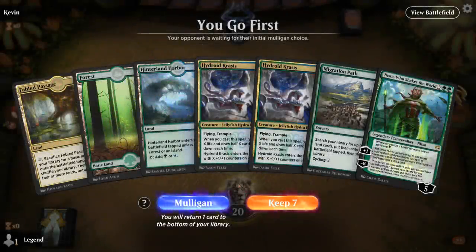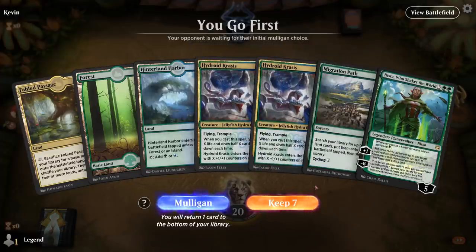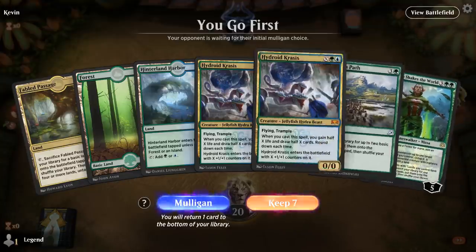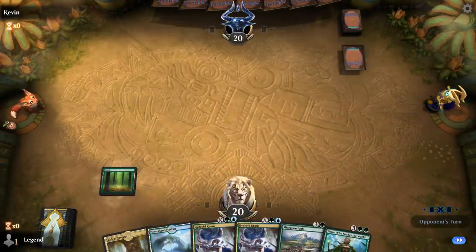We're on the play. No early ramp, but I do have Migration Path into Nissa. This hand's close — would definitely be a snap keep if one of these were something that ramps on turn two or three. I'll try it; we can always cycle Migration Path if needed.